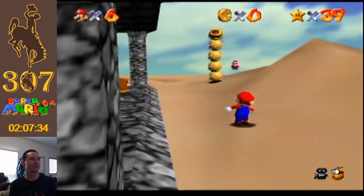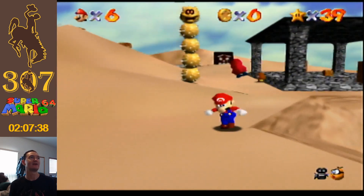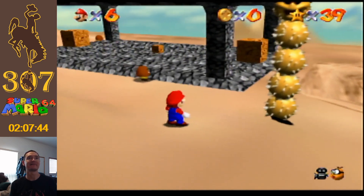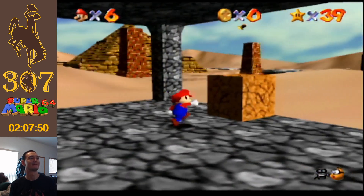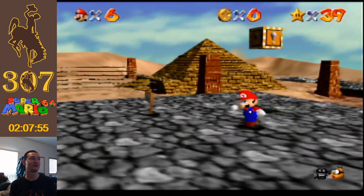This is an interesting sprite. No matter which way you look at it, it's always a static image, because it's not a 3D model — it's a static, flat, two-dimensional sprite. Isn't that weird? Which is actually how Nintendo made Mario Kart 64 also.